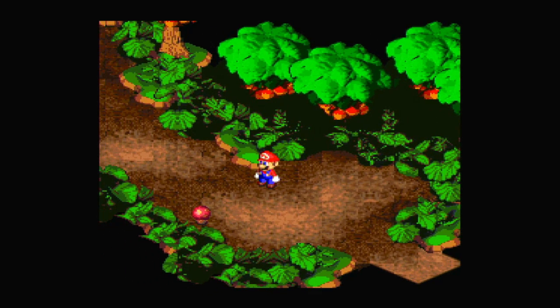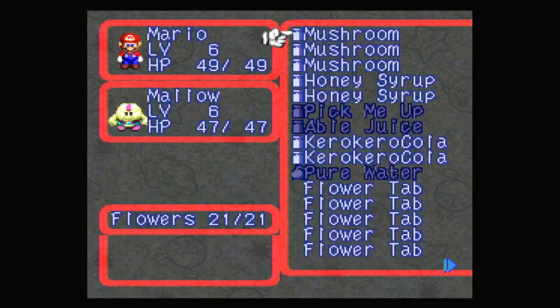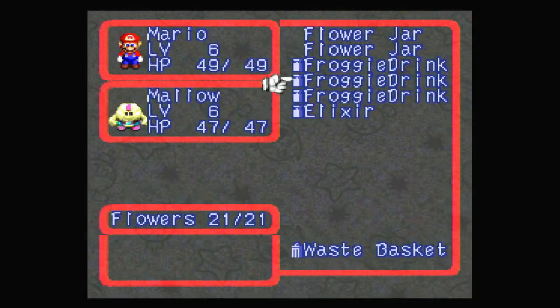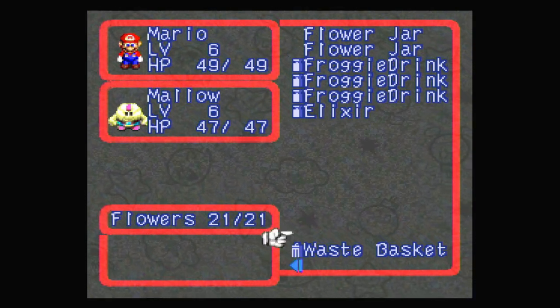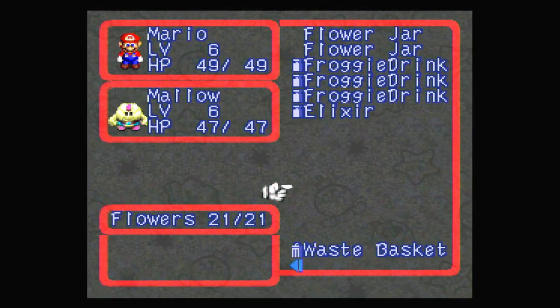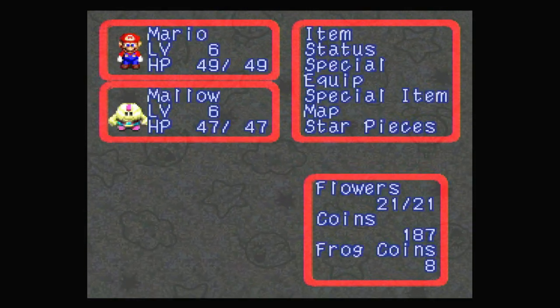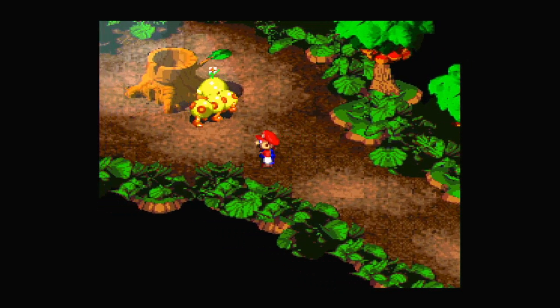I love the music here, it's just so good. Another mushroom. We do need to be careful while we're in here since we can only hold up to 30 items, I think. Once we have too many, we have to pick what we want to keep and what we want to get rid of. We can also just trash stuff randomly if we need some extra space.